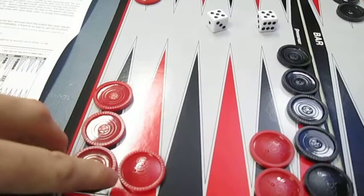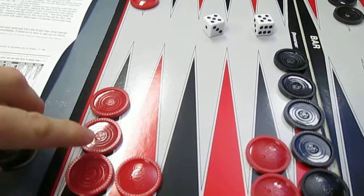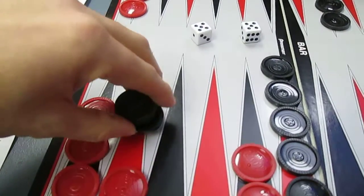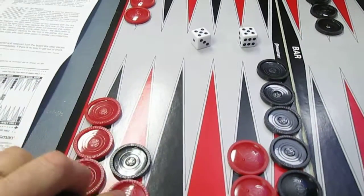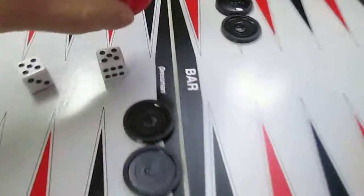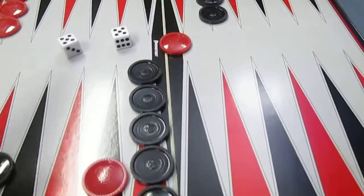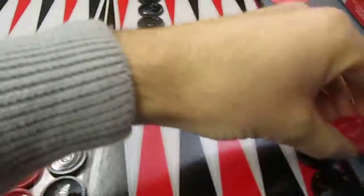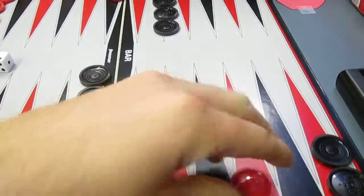Now when you land on a space, you can't land on a space that is blocked by the opponent with more than one piece. But if you land on a space where there's one, you basically bump your opponent off — kind of back to start if you will — but they go to this area called the bar in the middle. When it's their turn, they roll the dice, and the first thing they have to do, if they can, is get that piece back on the board.